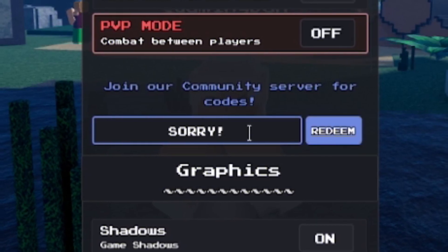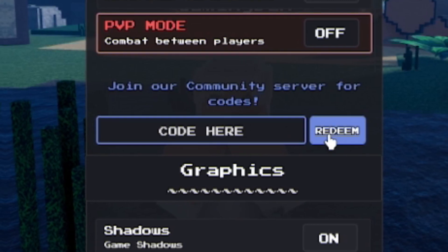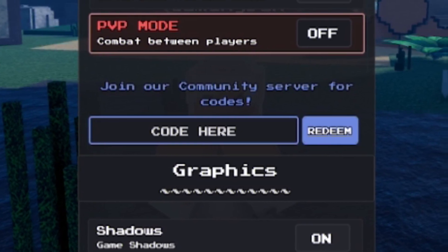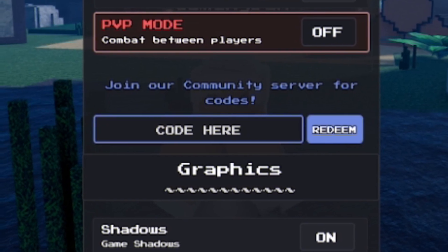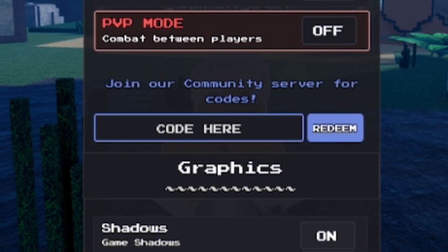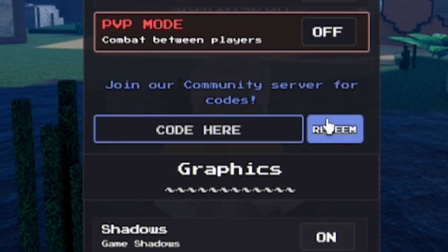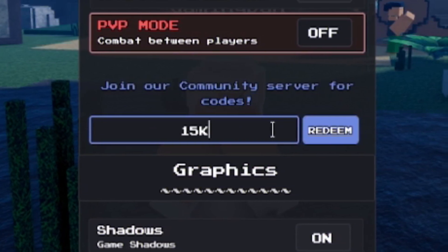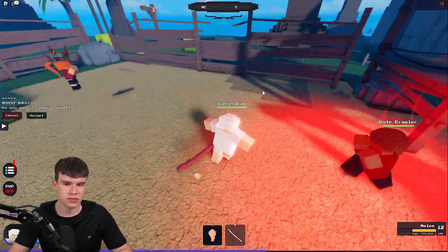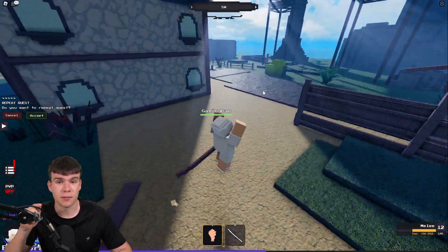Next, redeem the code SORRY with an exclamation mark — S-O-R-R-Y. Redeem that code in. This one again gives another 10,000 gold, and it says double mastery XP for 30 minutes, but for some reason I don't have a double mastery XP boost showing — not really too sure. They are also going to be releasing a new code for 15,000 concurrent players. It could be 15,000 CCU or 15,000 concurrent — try those out. Or you can go to rblxcodes.com, which has a full list of all working codes for this game. As soon as that 15,000 concurrent code is made public, it will be available on that website. And that is going to be it for this video here inside of PixelPiece.